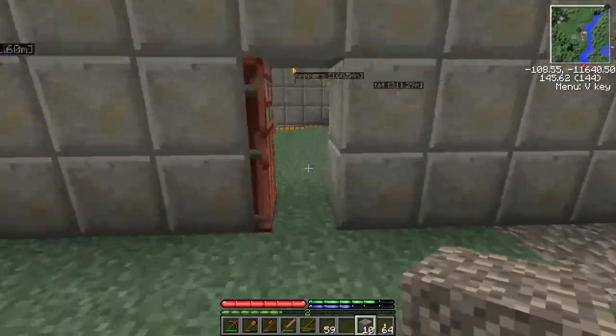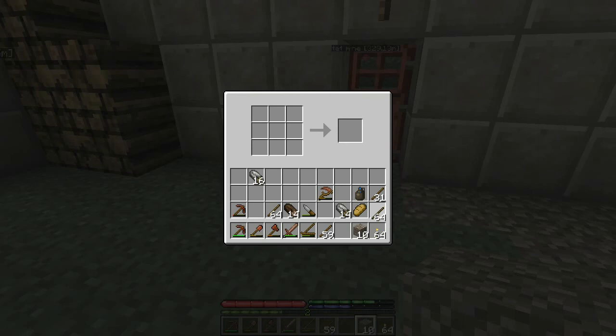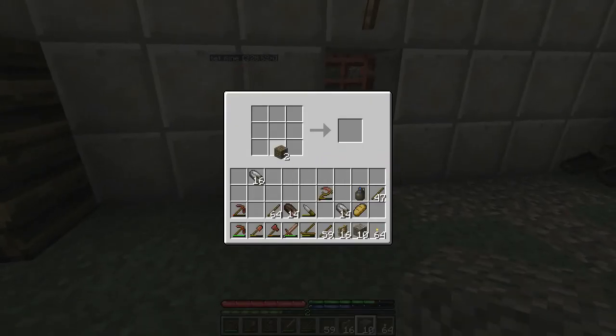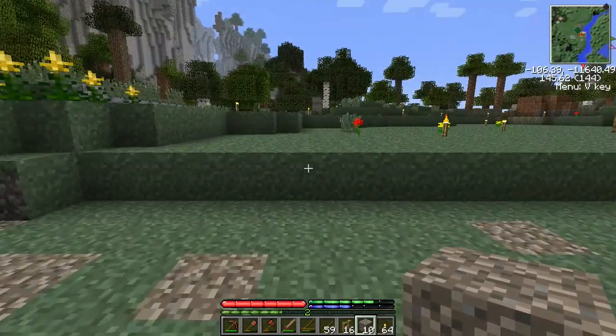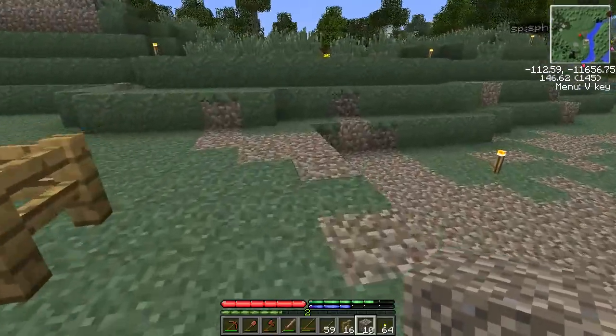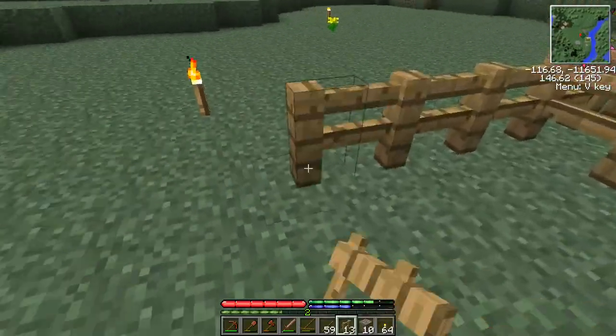Next on the list: we want to get some sheep, which was part of the reason I collected all those sticks. I need a plank block or two and a gate. We can make the sheep pen as an addition onto the existing structure — let's give the sheep more room since they'll be chewing up the grass more.